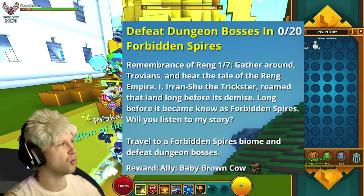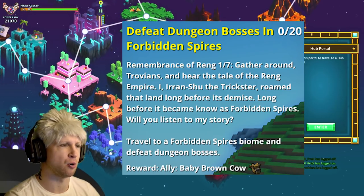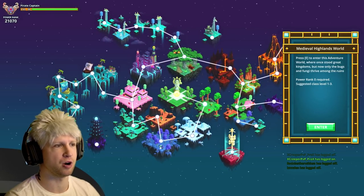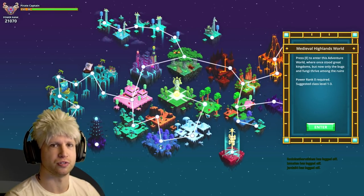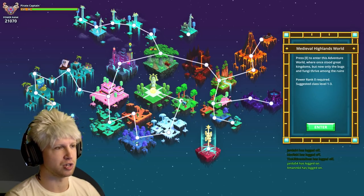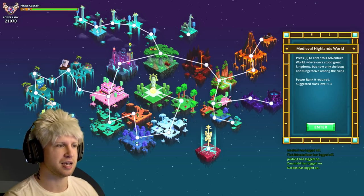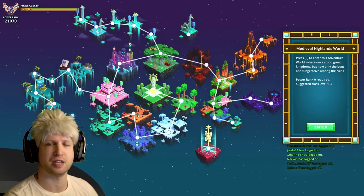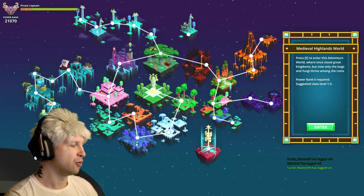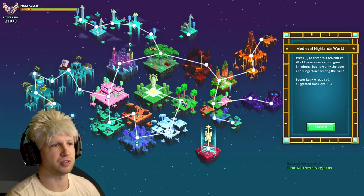The first part of the quest is to defeat 20 dungeon bosses in the Forbidden Spires. Now, the Forbidden Spires biome is a bit of a conflicted biome, because it can spawn pretty much in any world. The developers unfortunately acknowledge the fact that people rarely play this biome, and even when they do, they barely end up getting to U6.